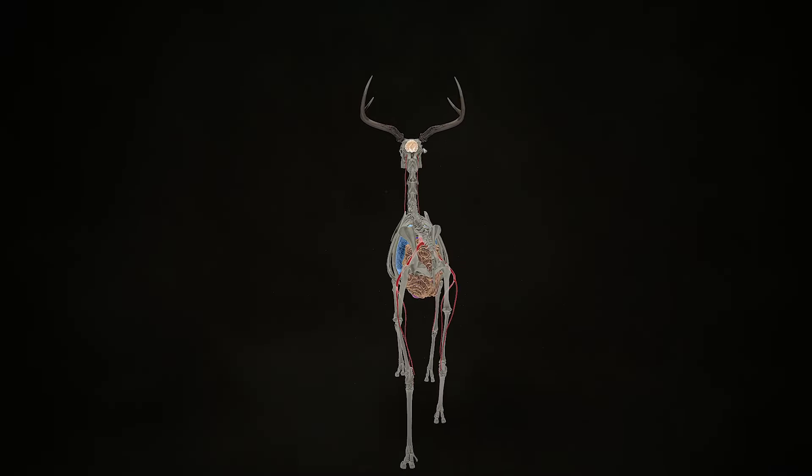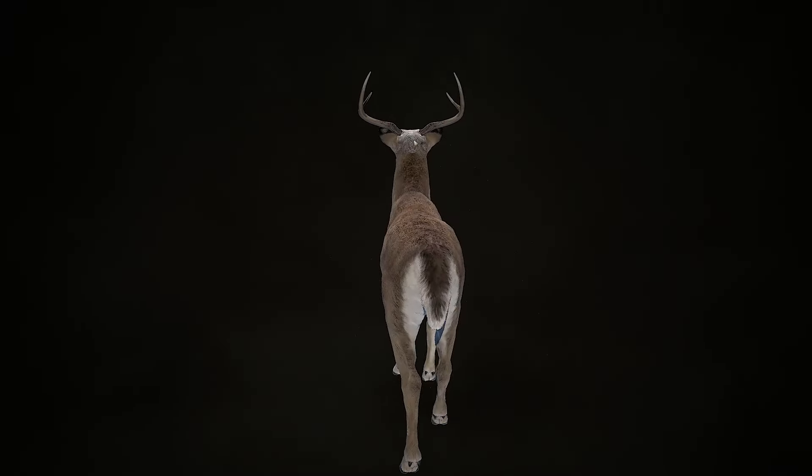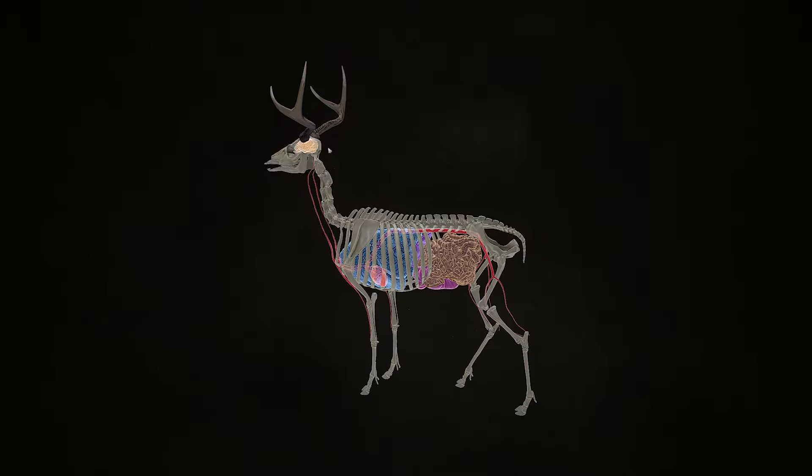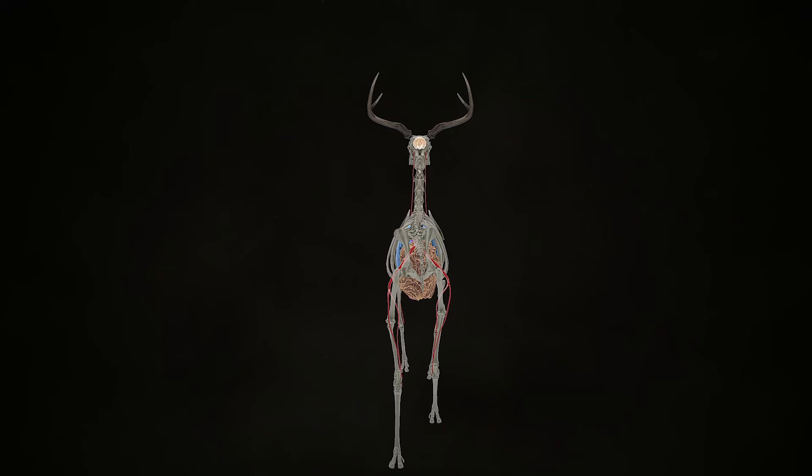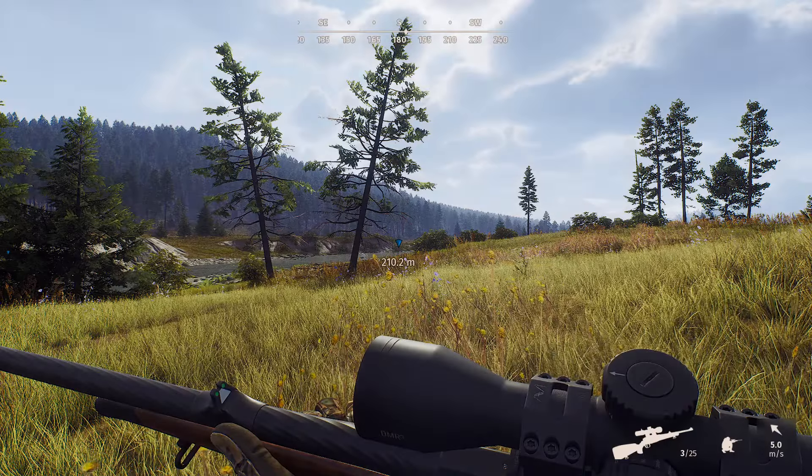Looking at the 3D skull model with organs shown, the brain is actually quite large and sits higher than you might expect — near the top of the head, not down behind the eyes. When doing a face-on or head-on shot, aim for the upper part. The brain sits near the top, and there's not much skull protecting it from above. So aim roughly at the top of the skull area — that's about where you'd target.